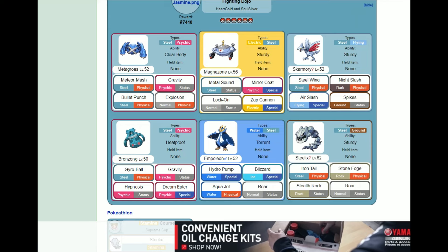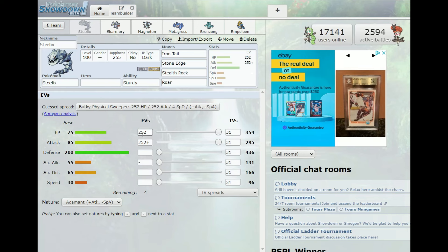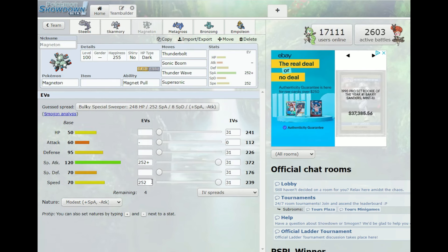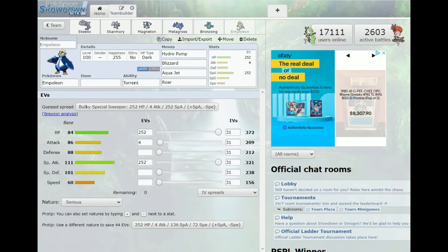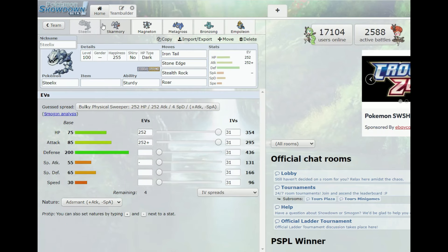Our last one is going to be Empoleon — looks like a special attacker. So this is the team: Steelix as a bulky physical attacker, the speed is just too terrible; Skarmory as a defensive wall; Magneton as a special attacker; Metagross as a fast physical attacker; Bronzong as a special defensive wall; and Empoleon as a bulky special attacker. Actually, we have a lot of defensive Pokemon — maybe I'll change Skarmory because we need more heavy hitters.